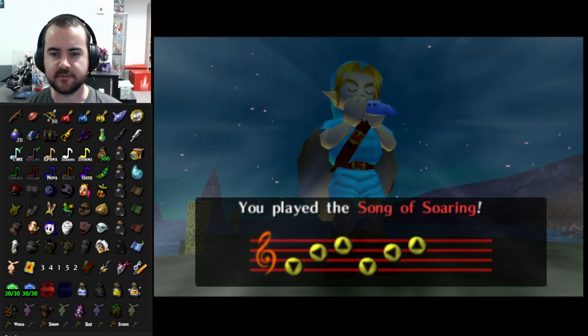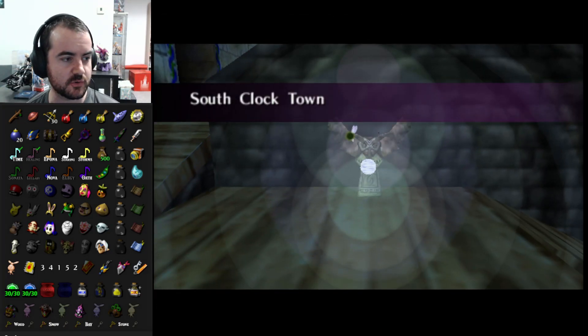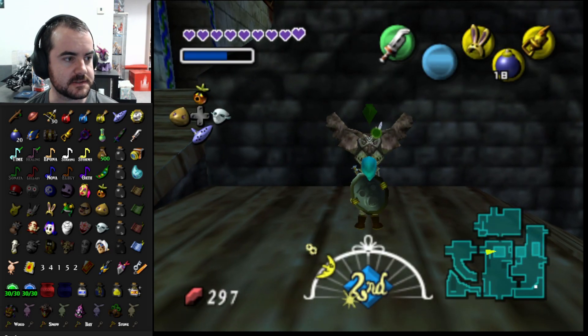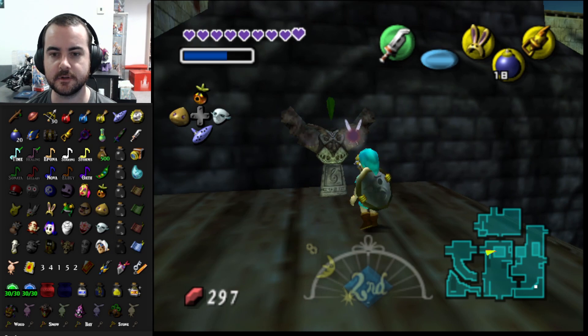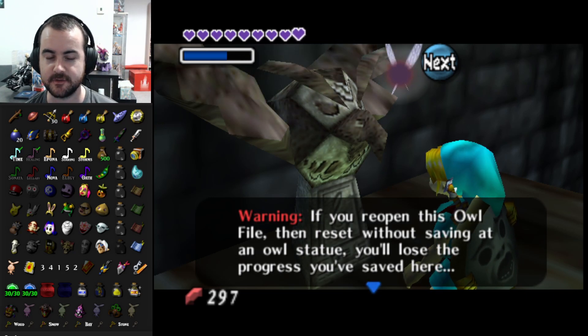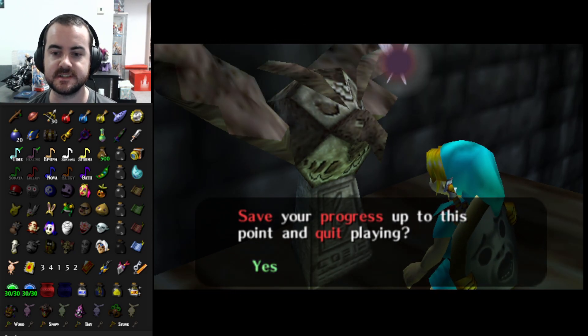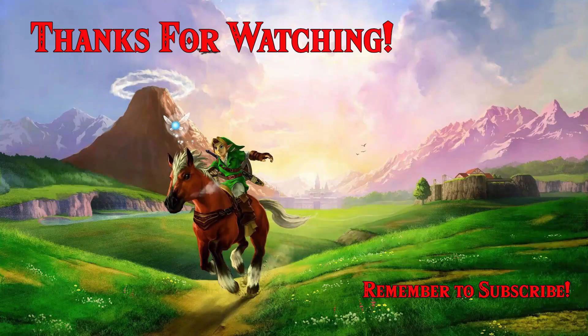We can do the whole Gerudo fortress from start to finish — I kind of don't want to do that right now but it's kind of all we can do. We've achieved a lot in today's episode: we've done a dungeon, got our third transformation mask, a bunch of other masks, and lots of other stuff. Thank you all so much for watching, hope you're enjoying the series — if you are feel free to leave a like, and I'll see you next time. Have a good day!